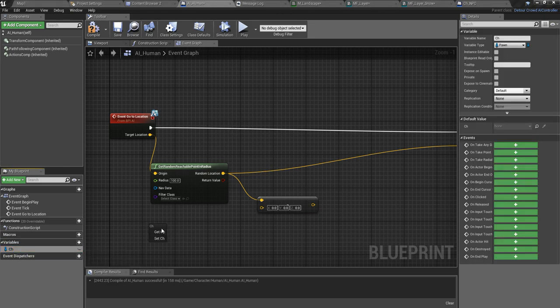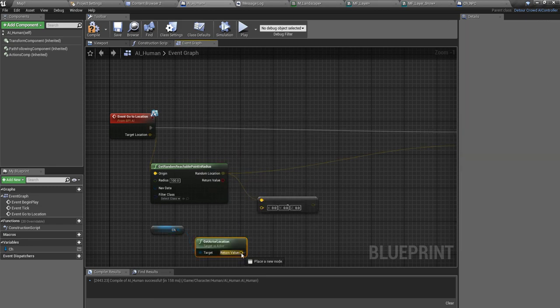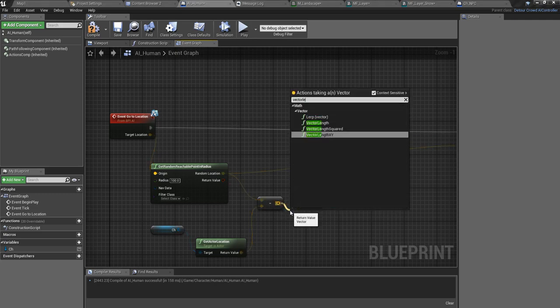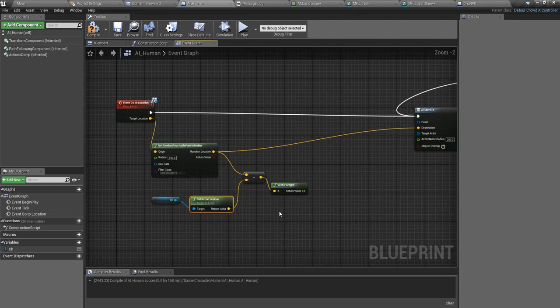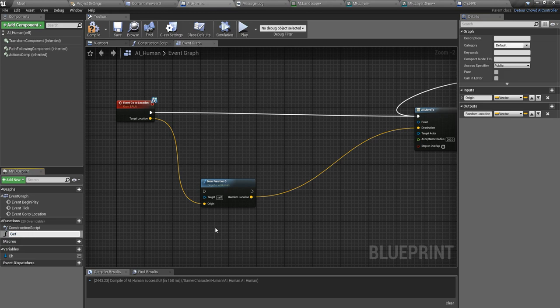This is how we get the distance between two points or two vectors — we subtract one location from the other and then get the vector length. This gives us the distance between the target location and the current location of the character.